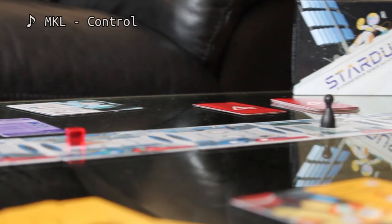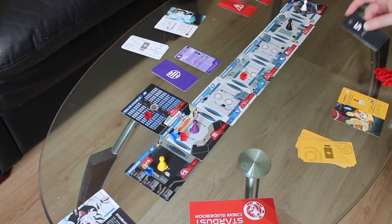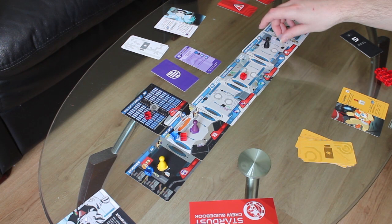Stardust is a cooperative game about keeping a space station operating while you complete your research mission. You have a list of mission objectives to carry out, but every turn the ship takes damage that you need to stay on top of, or parts will break down, and you need to find time to rest or the whole thing will get away from you.